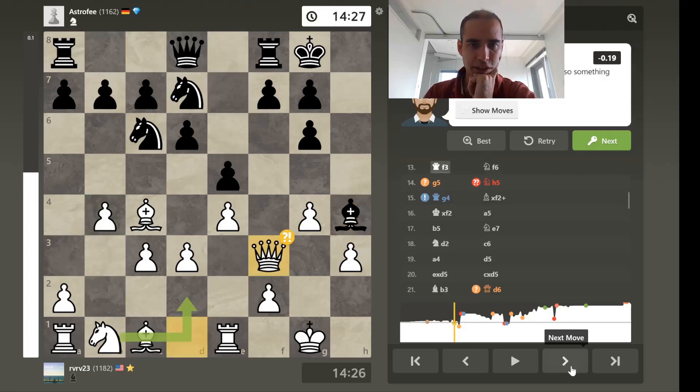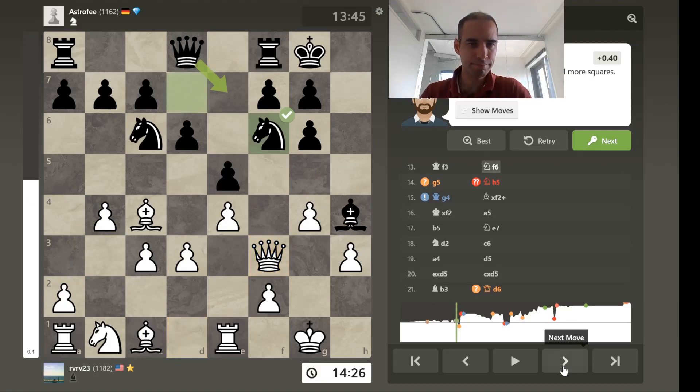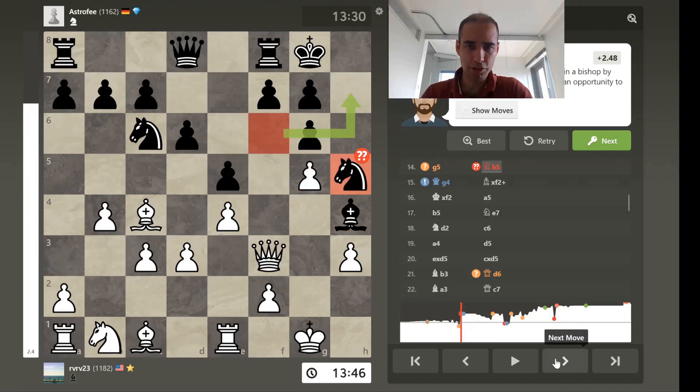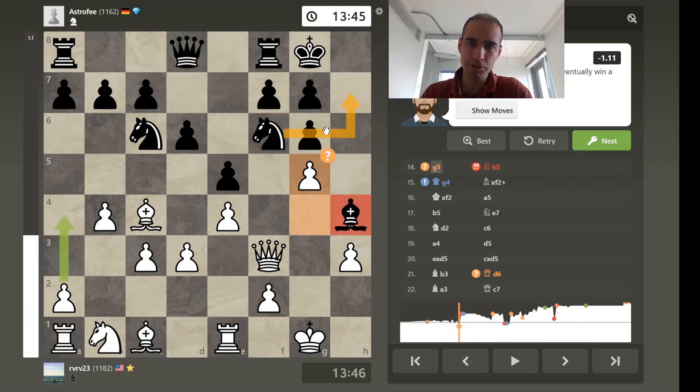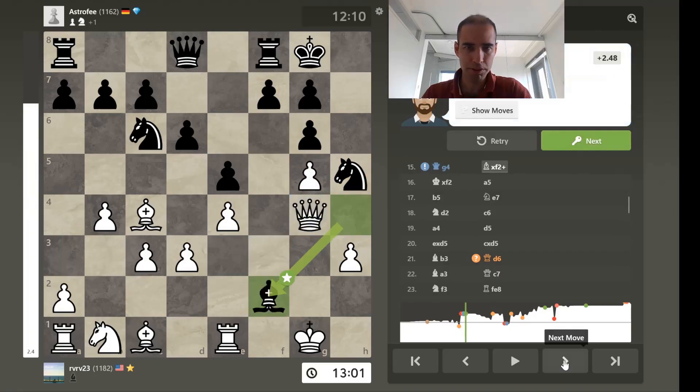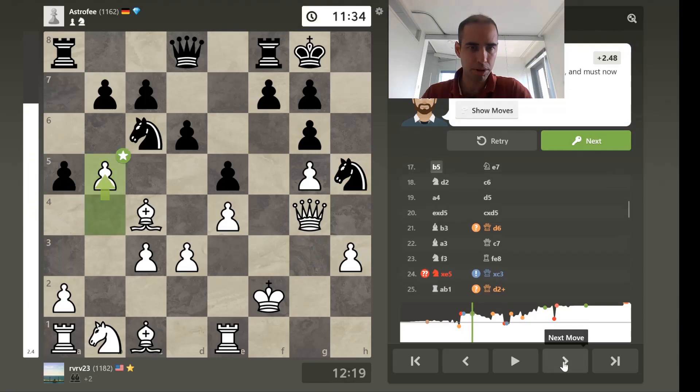Now black is obviously starting to hone in, and white is playing an early defensive move, which is understandable. I won't hold it against him. And here's a trick — an attempted trick to try to trap the bishop. The bishop is potentially trapped here, but apparently it's not perfect because the knight can always go back and eat up the pawn. But he misplays it, and therefore the bishop is indeed trapped, sacrificing for a pawn.